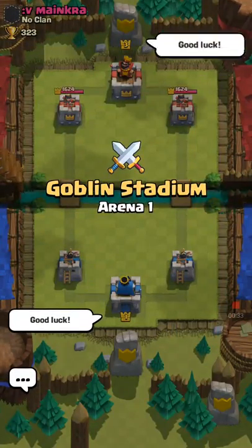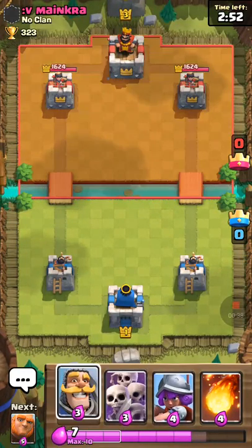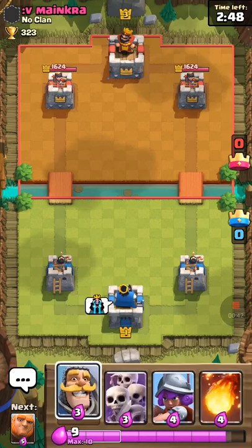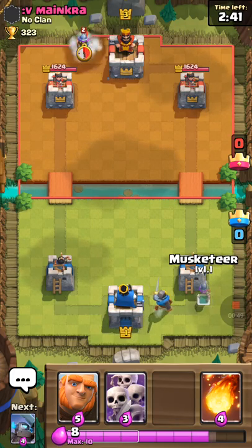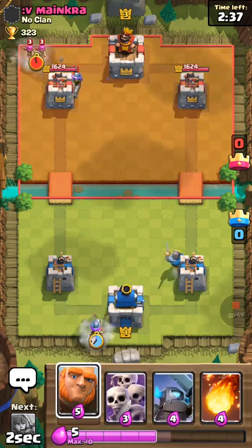First up against Main Cry. He's at level 3. Let's make him think we're going to lose right away and we have no shot. Start off with a Knight in the back — he has a Musketeer over there. I'll defend that.